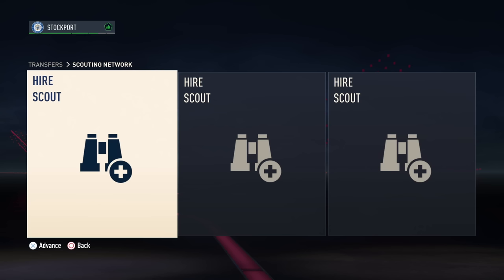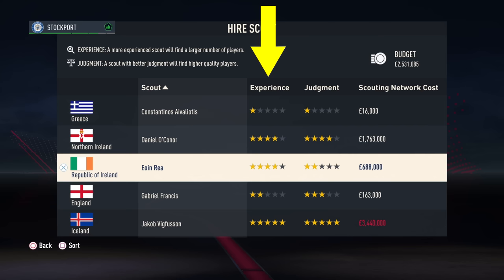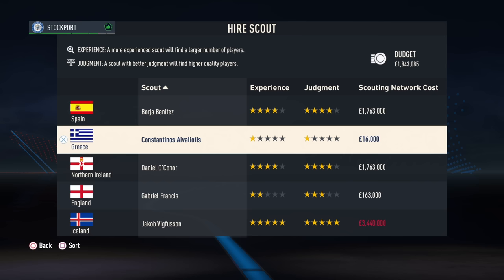It's very self-explanatory this section. The more stars your scouts have, the better chance you have of finding wonderkids. Scouts have two components: experience, which brings back a higher number of players per monthly report, and judgment, that brings back more quality players per monthly report. So go for the most stars that you can afford, and remember to split the cost over three scouts to maximize the amount of reports you get per month.